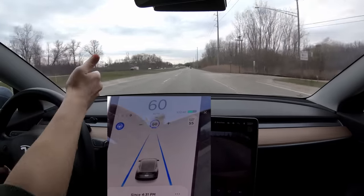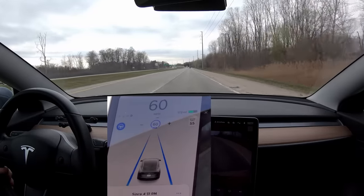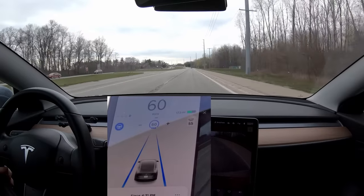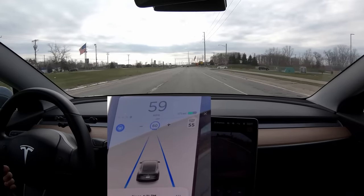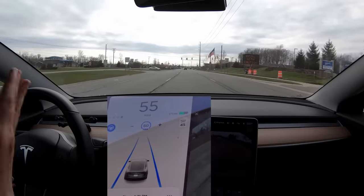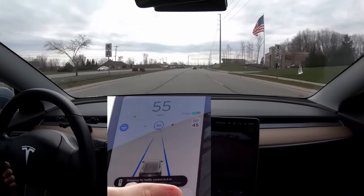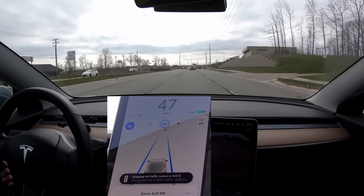There are a few stop lights in a row, so we'll see if we have that same issue we just had with the stop sign — that's kind of a unique situation where you have two stop signs in a row like that. Coming up to our first stop light here, it's green, so the car should still slow. There it is slowing — I'm going to tap the accelerator, the car's going to continue right through it. We're slowing again — not sure what that was, it kind of started to brake.